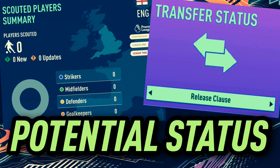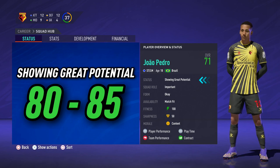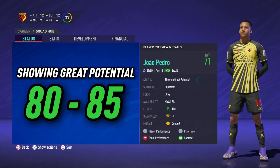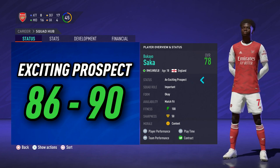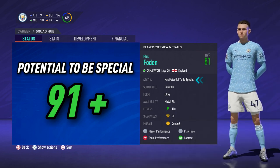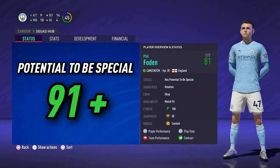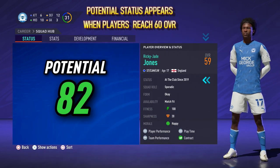So firstly, be aware of a player's potential status. There are three of these which means a player has a decent potential. Firstly, it's showing great potential, meaning the player has a potential of 80 to 85. If the player is an exciting prospect, his potential is 86 to 90. And finally, players with potential to be special have a potential of 91+. But when does a potential status appear and when does it disappear?